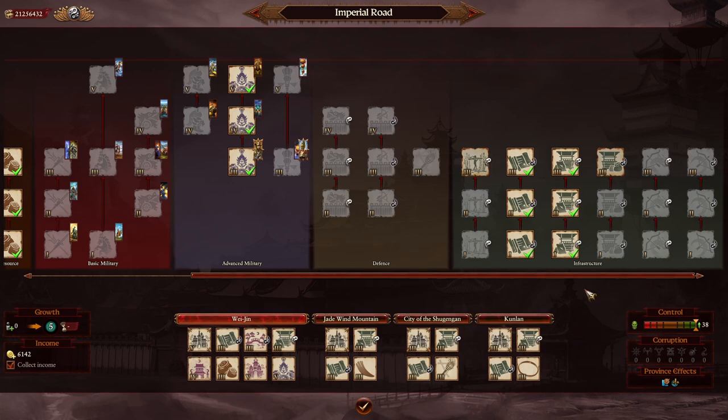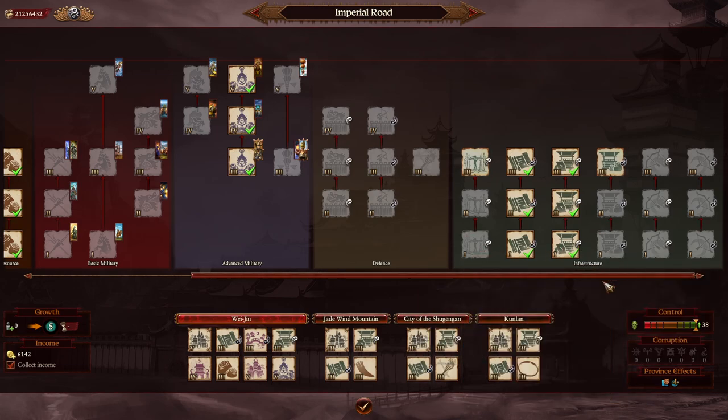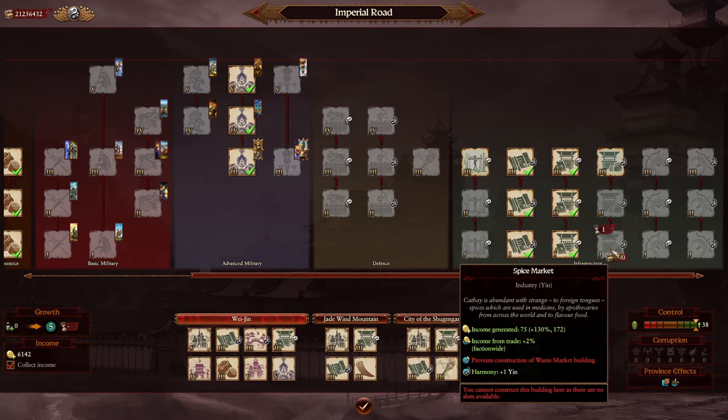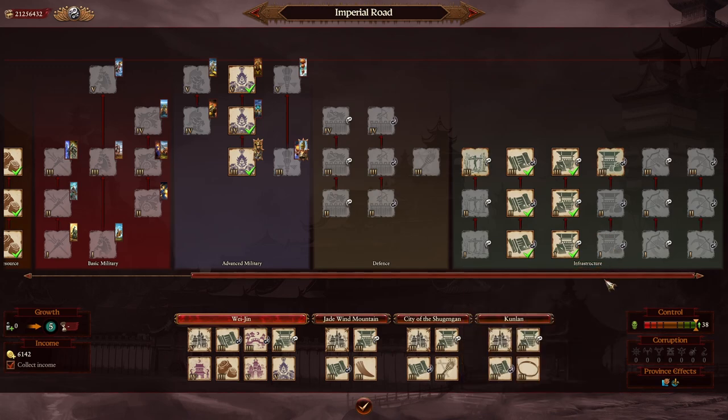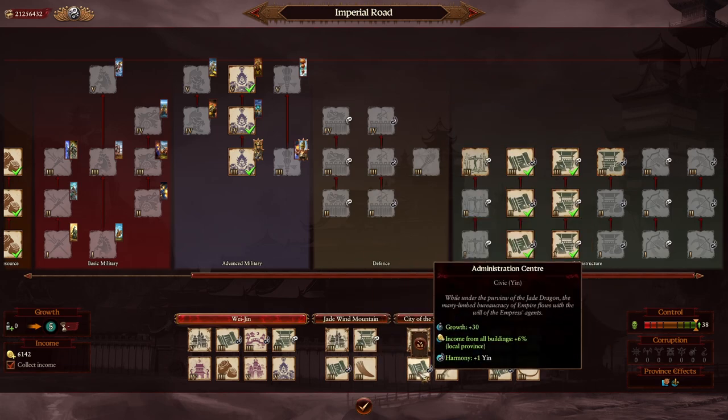We do have a separate harmony guide that goes into much more detail, and there's a link in the top right in case you missed it. For those who understand how harmony works, the key is that the goal is to keep your faction in harmony. You want to cancel out your yin/yang values everywhere — whether it's technologies, characters, or buildings. Ideally, you have a harmony-neutral situation in every single settlement.